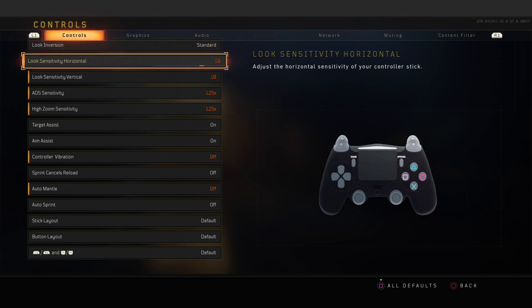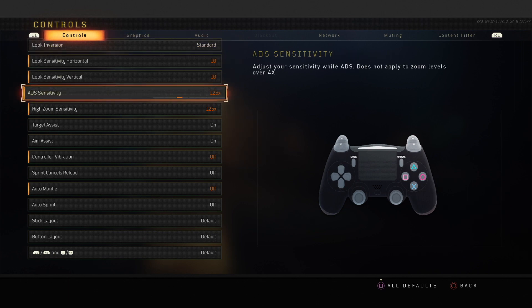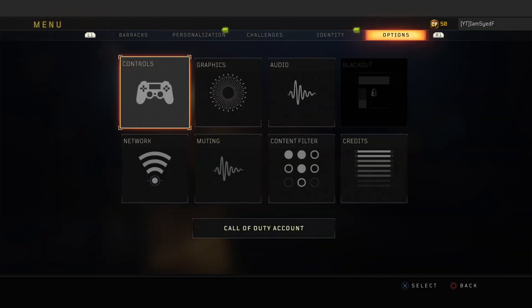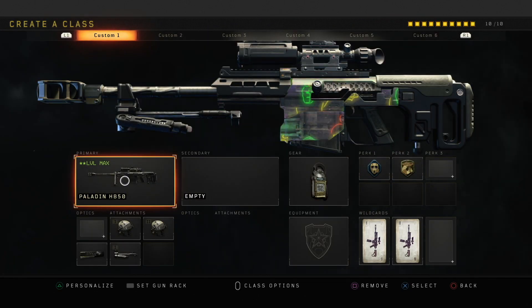Starting with settings — I'm rocking a 10/10 sensitivity with an ADS sensitivity of 1.25. I've been told that doesn't affect sniping, but honestly I feel like it does. I drag scope a lot and I don't know if it's psychological, but 1.25 is my sweet spot. I've tried 1.5 and it doesn't work. If your centering is on point like Testy or Sprat it makes no difference, but for me 1.25 with a 10/10 is just perfect.